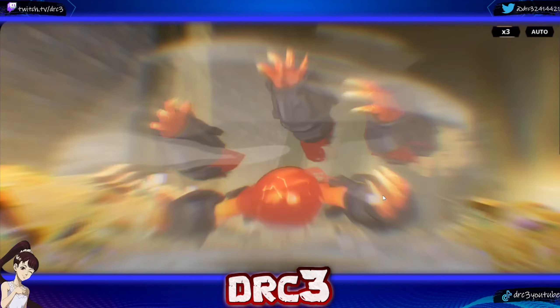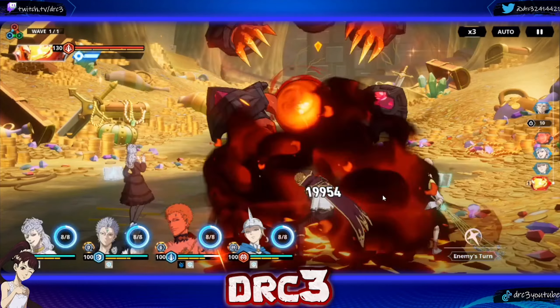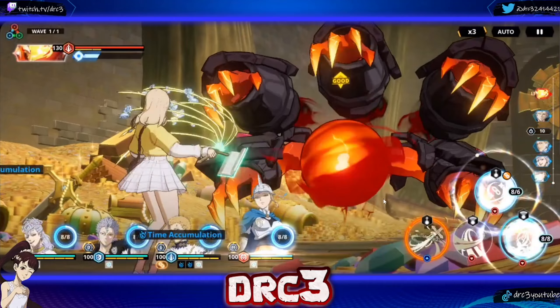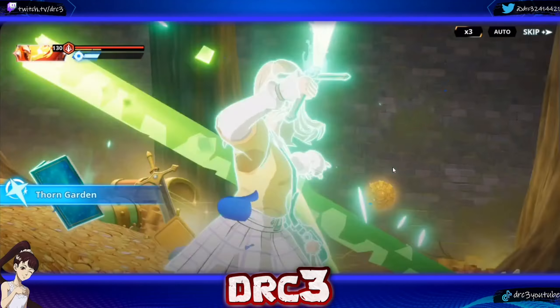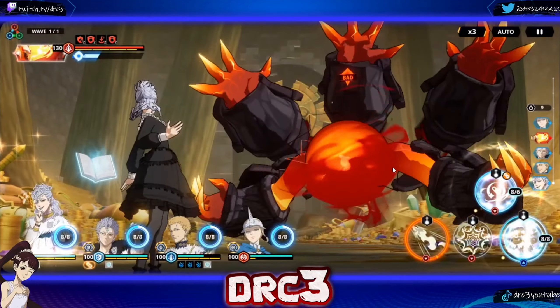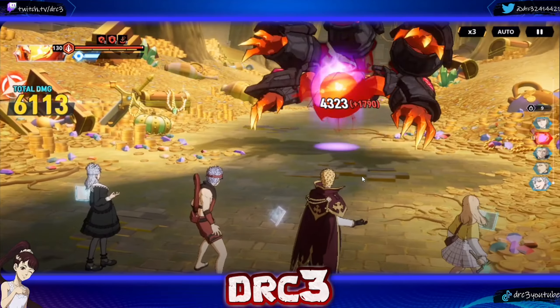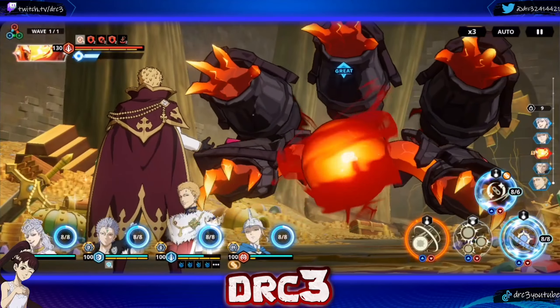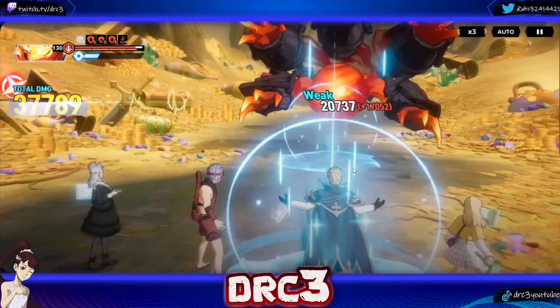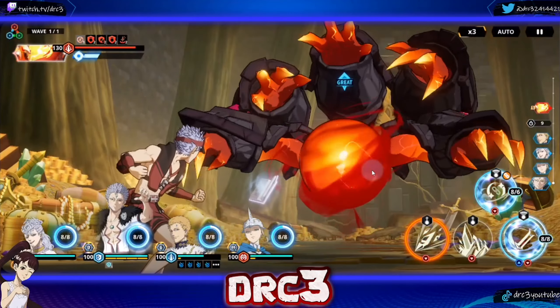I did end up switching out Charmy for Charlotte, just so that hopefully I can do more nuking damage with Julius. So we're going to go ahead and do defense down right here. We got double defense down there, which is nice. Now we're going to block buffs with Nebra, and now we're going to reduce mobility with Julius.